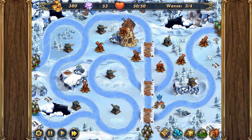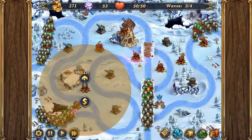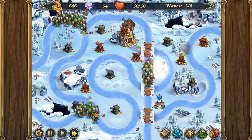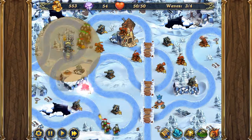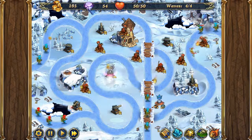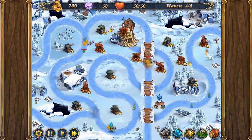Now next wave. So for this wave, all we're going to be doing is upgrading everything. We want to try and get as many things upgraded as we can before the next wave starts. So just keep upgrading. I think everything's at level two now, so just use your attack spell. And that should take care of everything.